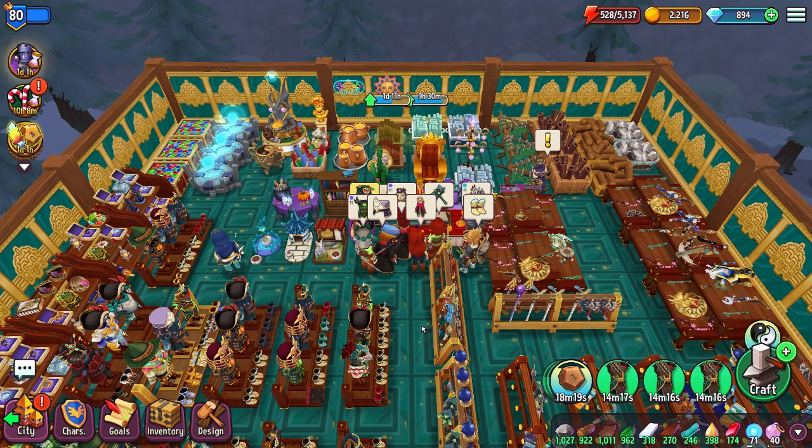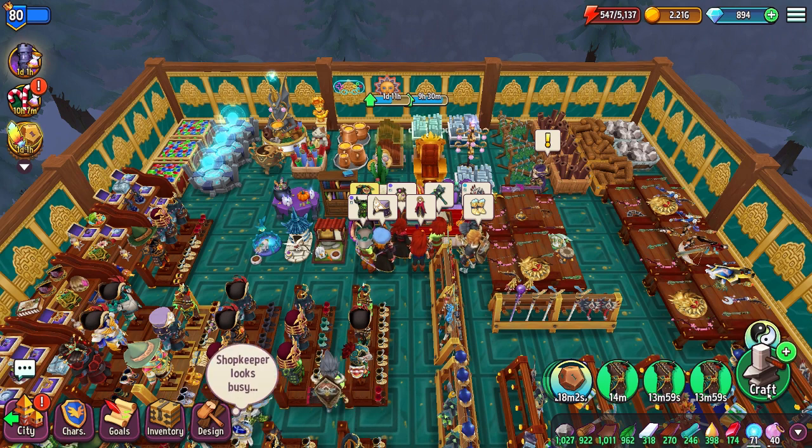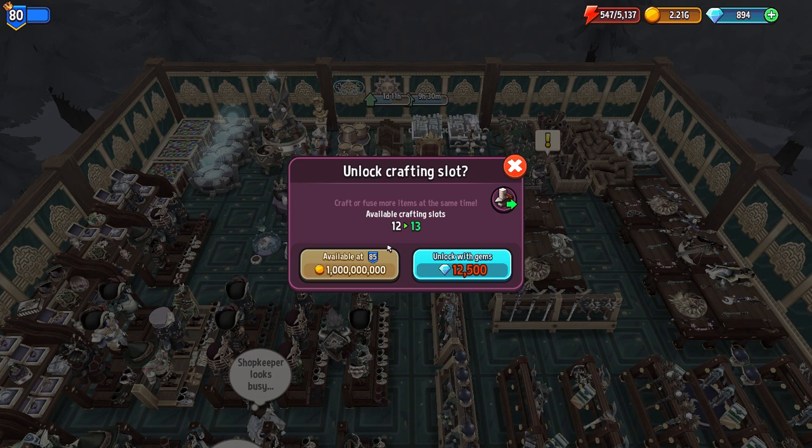Tip number four: spin your gems to upgrade your shop. There are a lot of different things to upgrade, but the primary focus should be making your shop as productive as possible. One key thing is your crafting slots — you need to be a certain level and spend a lot of money to upgrade. I need to be level 85 to get my 13th slot, and I'm only level 80. It's taken me years to get here, so it's unlikely I'll get there soon — or we can spend gems to get that additional slot, going from 12 to 13 crafting slots.